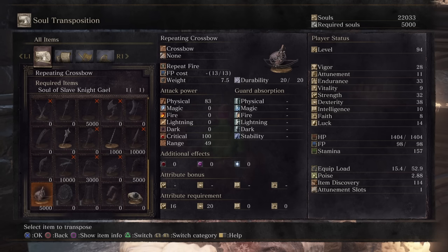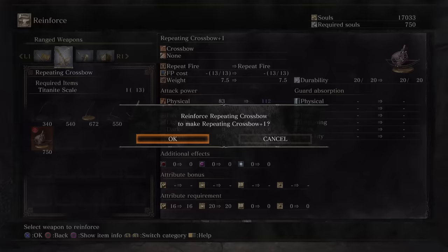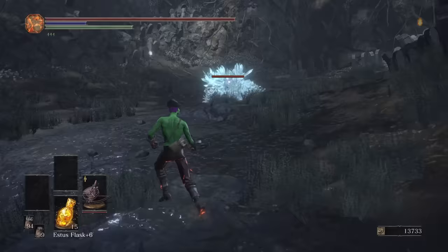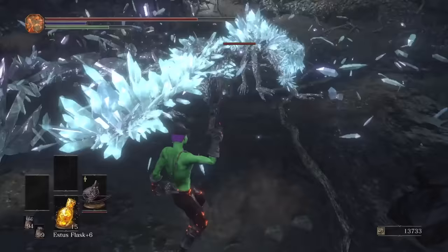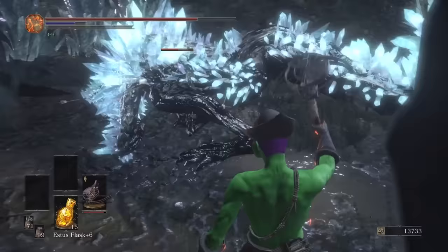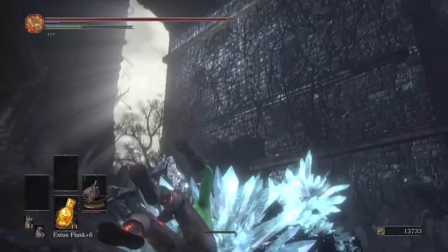Now we can finally get what I wanted — the Repeating Crossbow from Gael's soul. On a normal crossbow run you wouldn't get this until right near the end of the game, but here we can use it early. I've got enough scales to get it to plus 3. The main thing I was excited for was the weapon art that fires 10 bolts in rapid succession. I tried it and the damage was — underwhelming would be an understatement. Each bolt does very little damage and they're firing all over the place in a pretty inaccurate fashion. I used nearly 80 bolts to take down just a crystal lizard. Maybe at max upgrade we can squeeze out better damage.